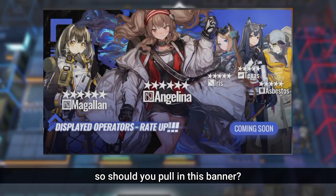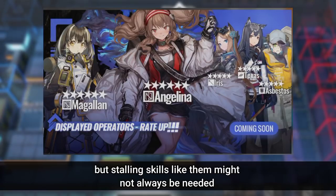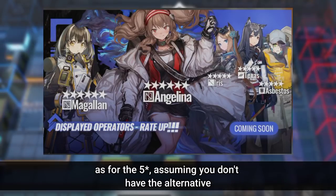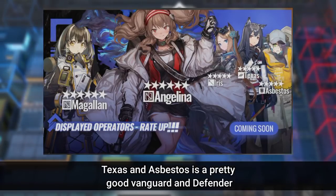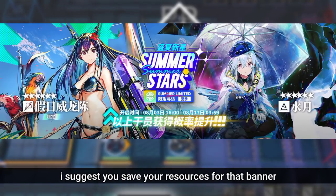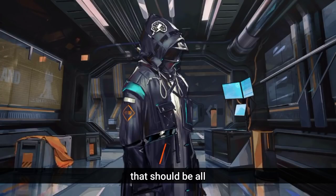So, should you pull in this banner? Angelina and Magallan are great supporters to have, but stalling skills like theirs might not always be needed. Magallan is also available in recruitment. As for the 5-stars, assuming you don't have the alternatives, Texas and Asbestos are pretty good vanguard and defender options. But since we are closing in on a limited banner, I suggest you save your resources for that. Or maybe do the usual 10-pull on this banner. That should be all. Adios.